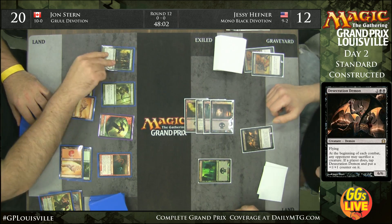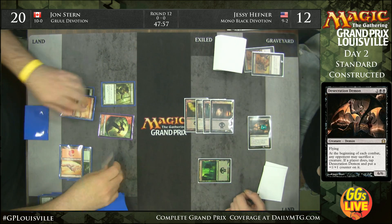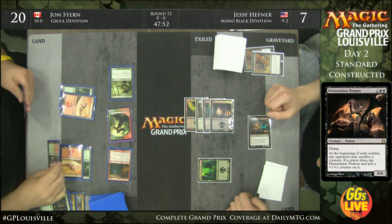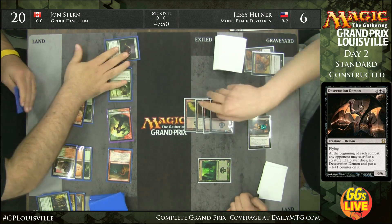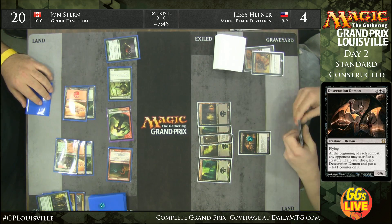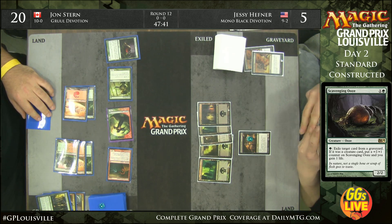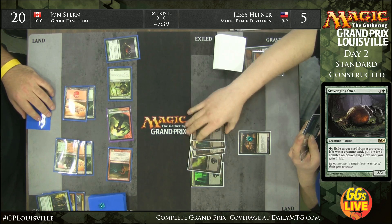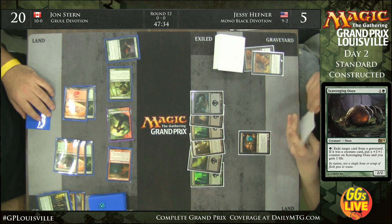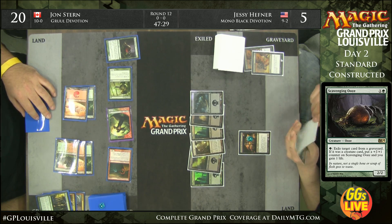Here's Sylvan Caryatid for John Stern. He's going to use it to tap down the Demon, and that's going to allow him to get in for seven points of damage. Beatdowns, beatdowns, and more beatdowns. With a Scavenging Ooze, he can sacrifice the Elvish Mystic to tap down the Demon and get in for potentially lethal damage if Jesse can't gain some life or neutralize the Dragon.